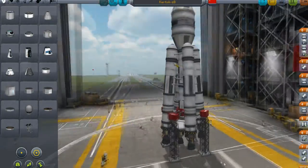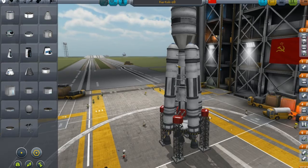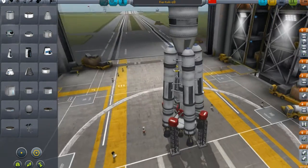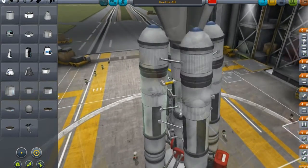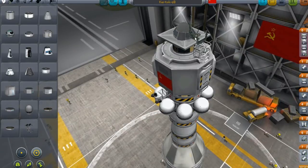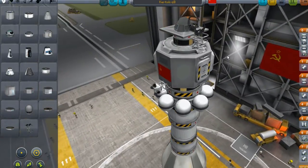These are the launch clamps which will disengage once we've fired up the engines. We actually have eight engines in all. And if you notice over here, this part looks like a chair - yes, it's a chair. What's the chair doing on top of the whole assembly?